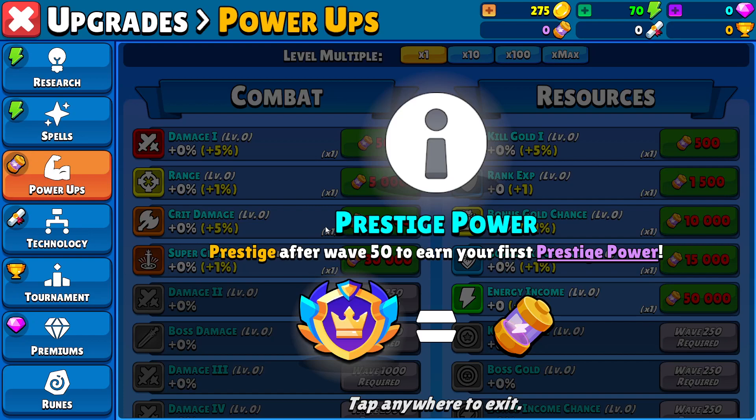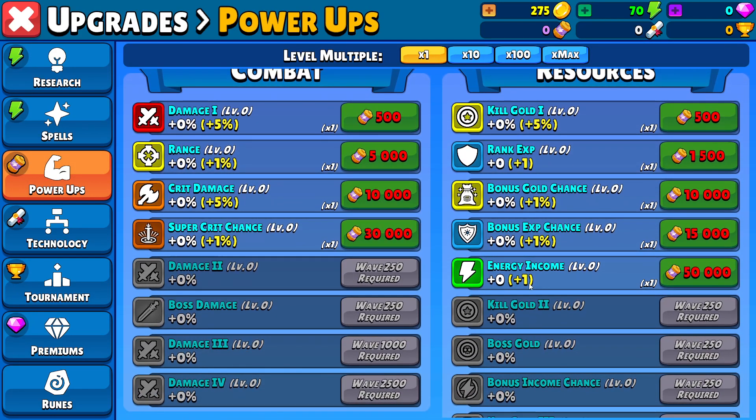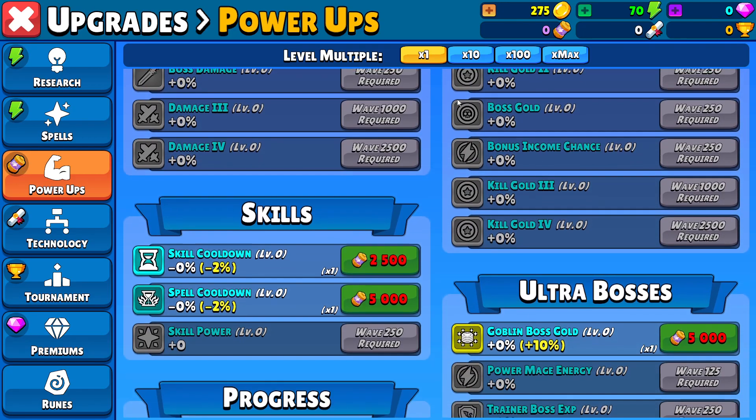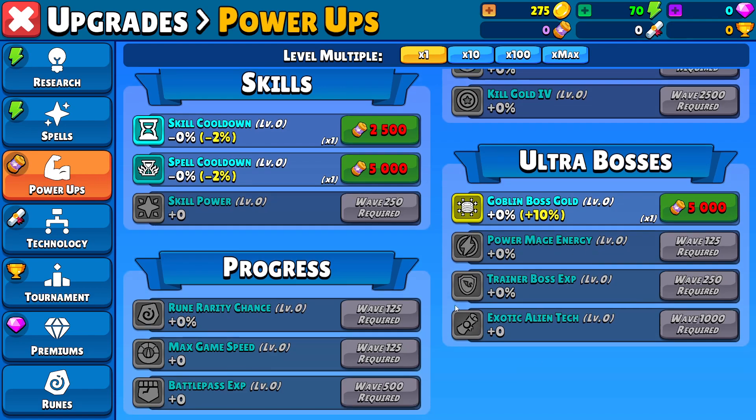Power-ups come from prestige power. You need to get past wave 50 to earn your first prestige power. And then you have the upgrades here — energy income. Power mages. Exotic alien tech — this is basically like tech points, I suppose. We'll see later.